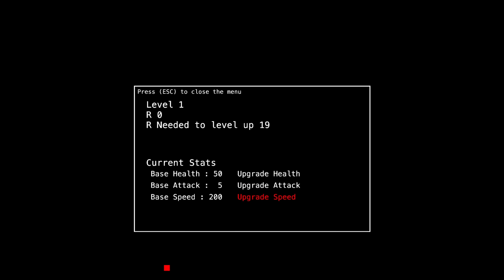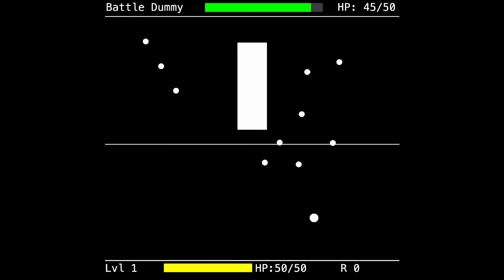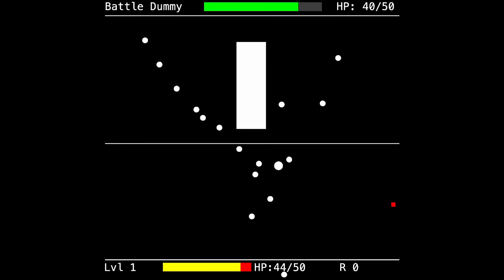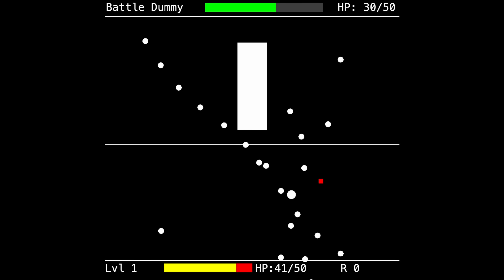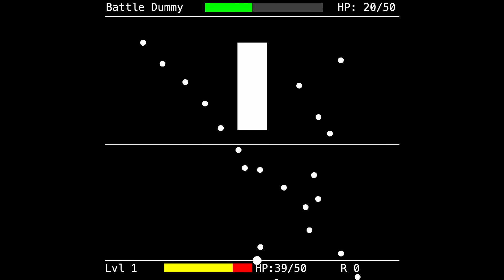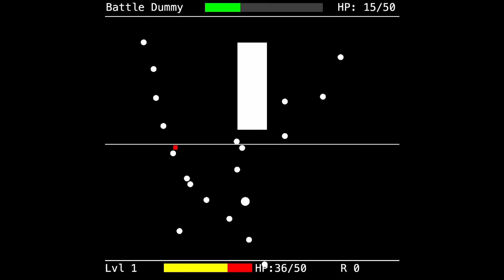Now that the battle system was mostly done, I decided to work on the world scene where the player could move around. I first implemented battle encounters that would spawn randomly on the screen as red squares, then created the upgrade system allowing players to upgrade between three stats: health, attack power, and speed. In this version of the game, the player would restore their health near where they could upgrade their stats. While working on the world scene, I also made a tweak to the battle scene — instead of displaying health left as a fraction, I decided a health bar would be necessary, since during fast-paced battle the player doesn't have time to interpret fractions.